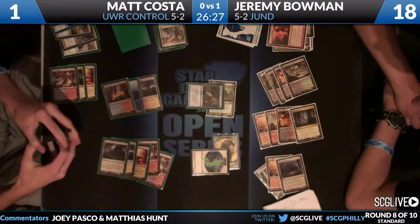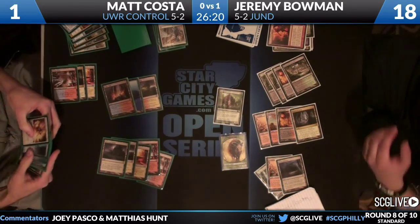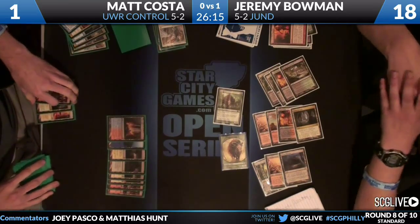In response, Matt casts Sphinx's Revelation for five, goes up to 13, then comes down to one after the trample damage. He sees Syncopate, Augur, Renounce the Guilds, and more lands - no immediate help. He's just a little deeper. Maybe the top card of his deck is exactly what he needs. Augur of Bolas can help a bit but he also needs a kill spell.